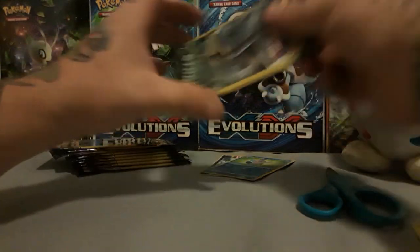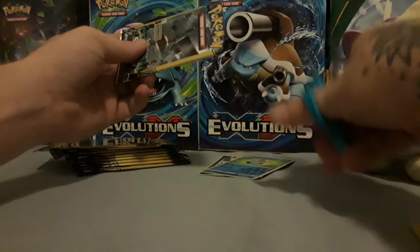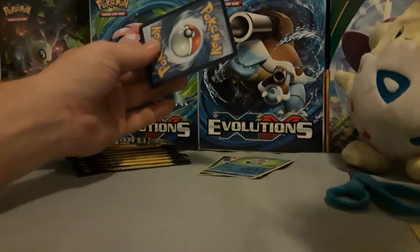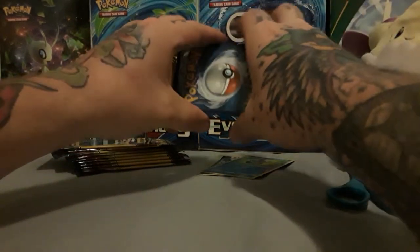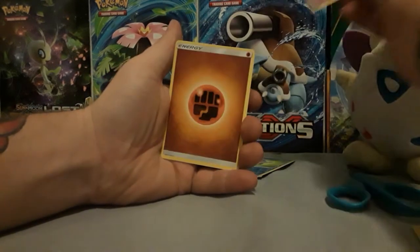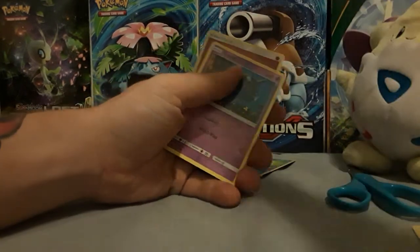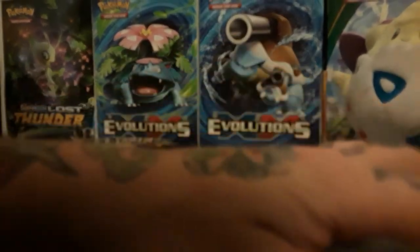Let's go ahead and go through with our next Celestial Storm pack and see what we can get. Middle to the back, don't fat-finger the tiny stack. We have a Shub-It, a Fighting Energy, and a Deoxys Non-Holo Rare. I guess I can consider that a pull because it's a rare and you're not guaranteed anything out of these. So when you get a rare, it's kind of cool.